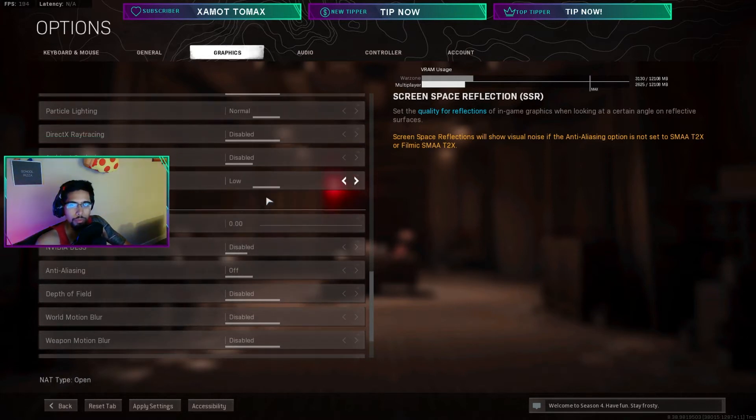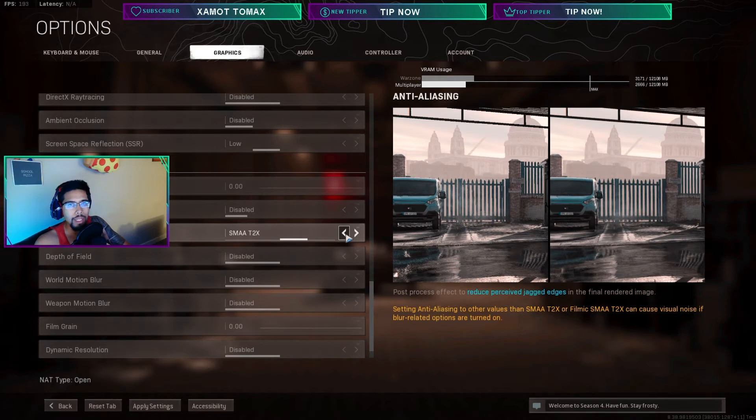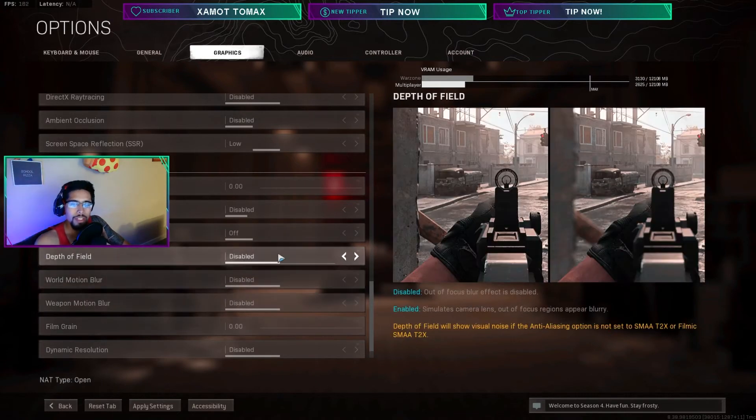Screen space reflection: put it to Low so you can see reflections a little better — not all disgusting. For anti-aliasing: if it's off you can set film grain to 1 and actually make the game look way better. But I play with anti-aliasing off because it just adds extra blur. If you want a smoother looking experience, put SMAA T1X — it doesn't add extra blur but it's smooth. I had an 8-kill game with it on earlier, but I noticed blur from farther away so I ended up turning it off.